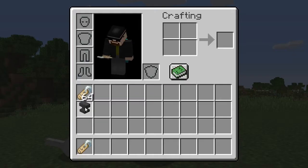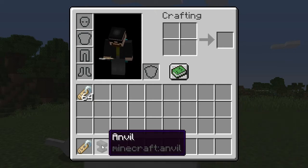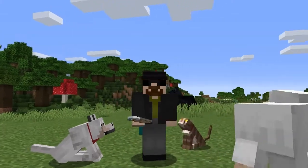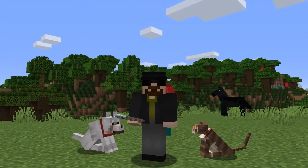You're also going to need an anvil because you're going to have to rename the name tags before you can use them, and you're going to need some experience levels because it does cost one experience level per item renamed — with an exception I'll tell you about later in the video.